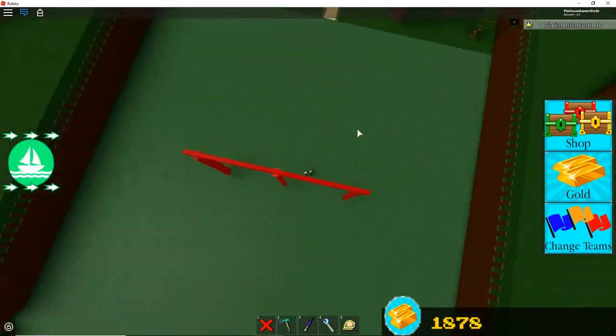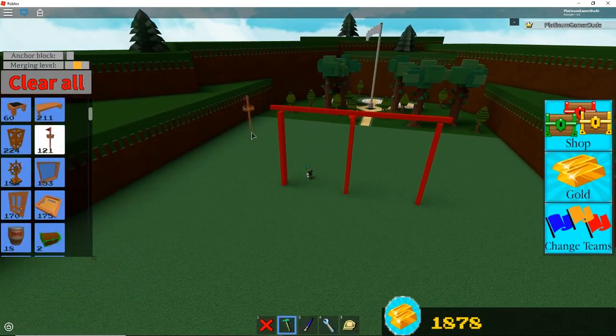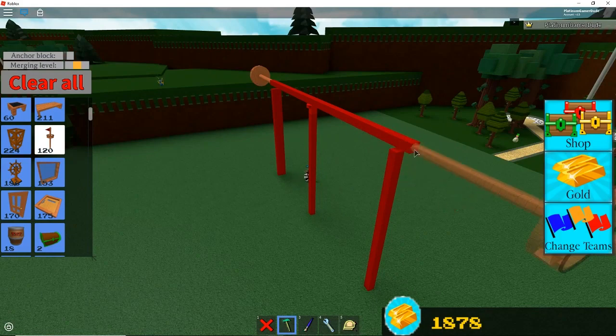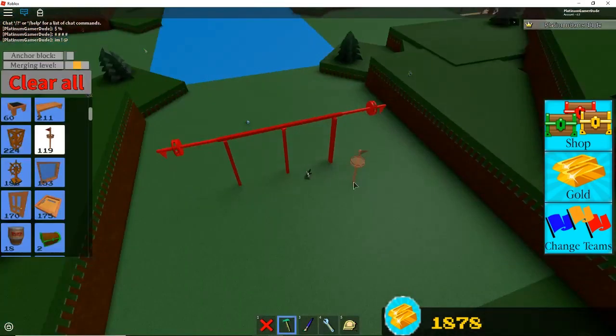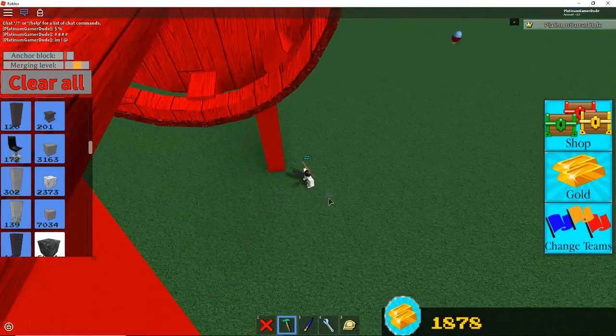Mine's a little bit wonky, but you'll get the idea. On the end, you want to put a really heavy block, like a flagpole or a chest. Chests are pretty hard to work with, so I choose flagpoles. And now we have our spinner. The next step is optional.